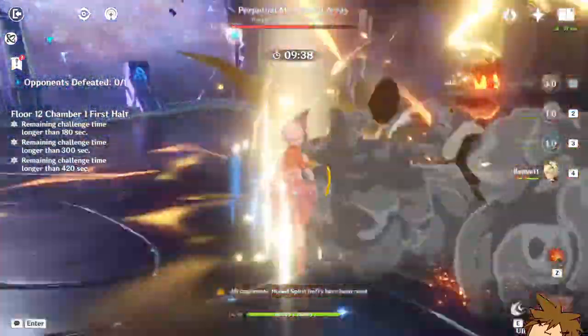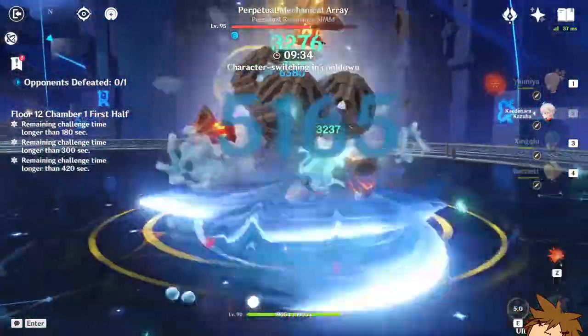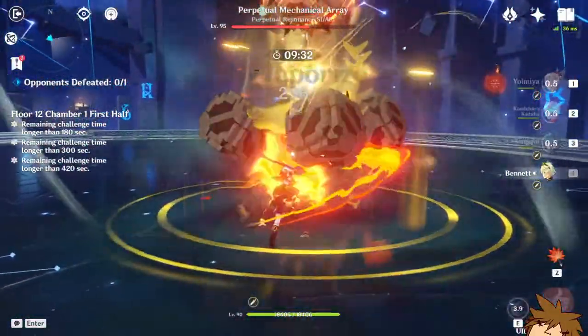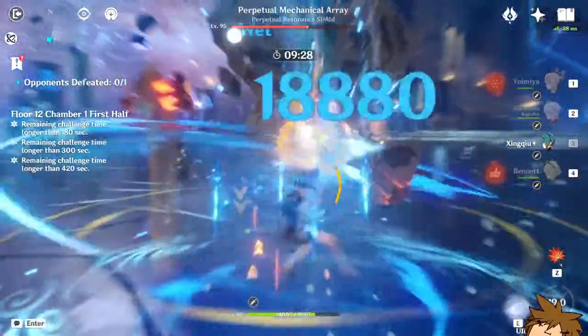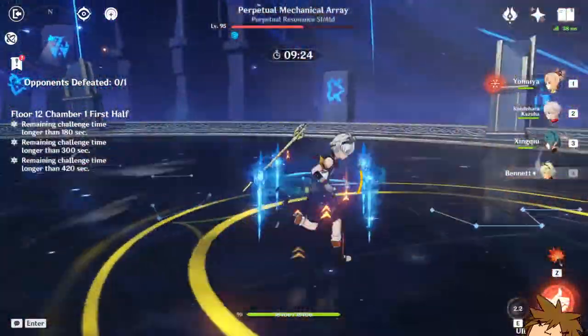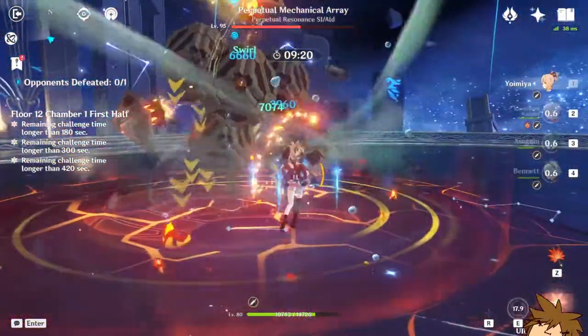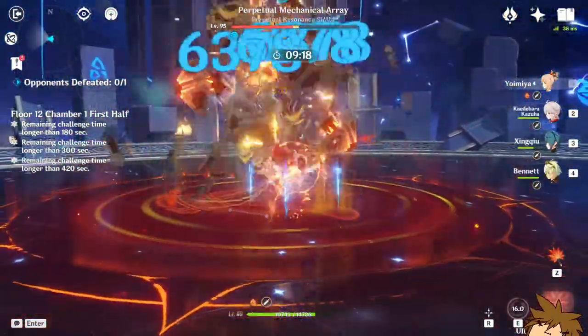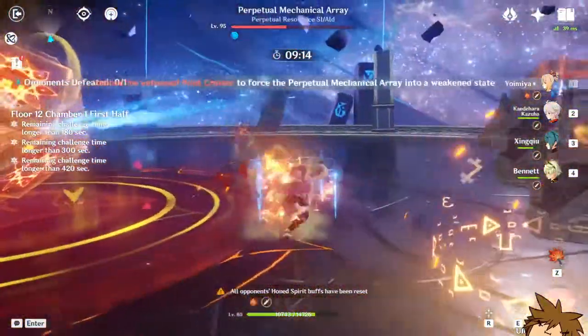We did not swirl Pyro which is a little unfortunate, but Xiangling does manage to pop up anyway. Popping off 49k with that hit — absolutely massive.